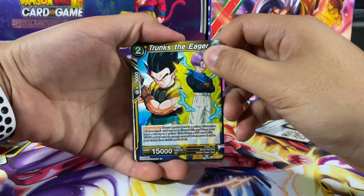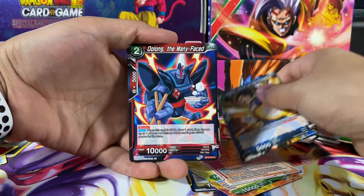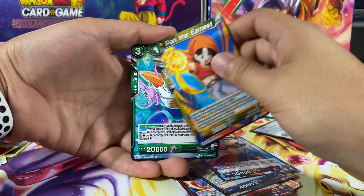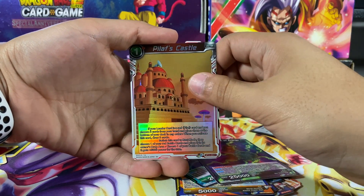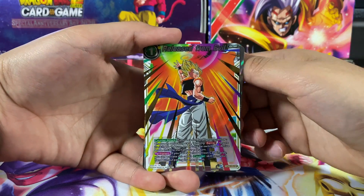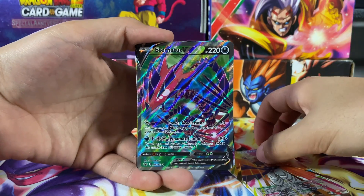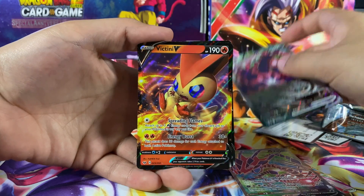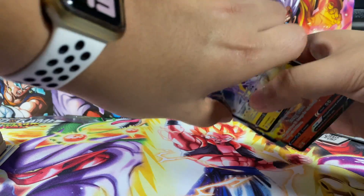Let's hope SSJ4 is in this next pack. We have a Trunks, Goku leader, Pilaf's Castle, Vegeta, Oolong, Majin Vegeta, Pan, Zarbon, Mira, Pilaf's Castle, and our final card is Release from Evil super rare. Here are the final pulls: Release from Evil super rare, Eternatus V, Eternatus VMAX, Tentacool, and our final card was a Toxicroak V.